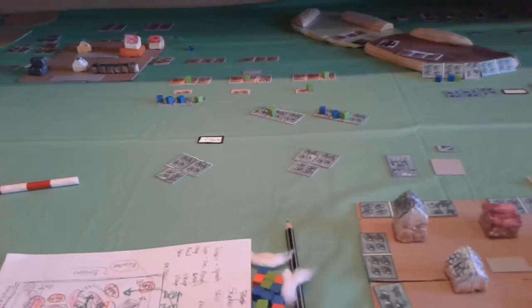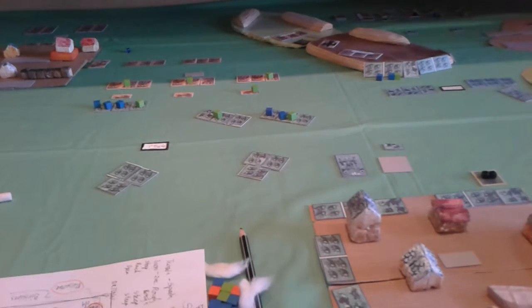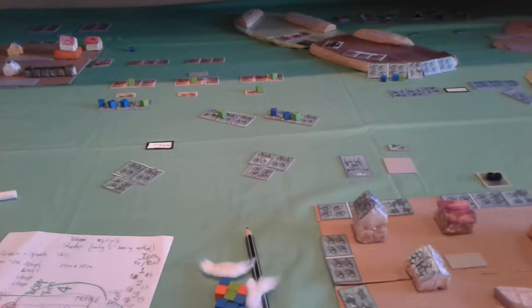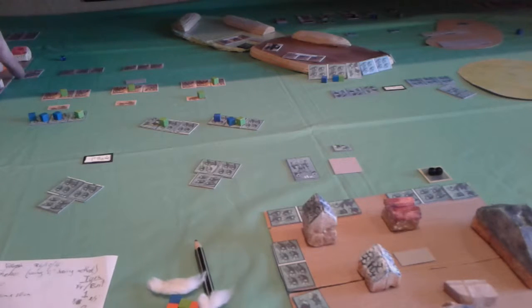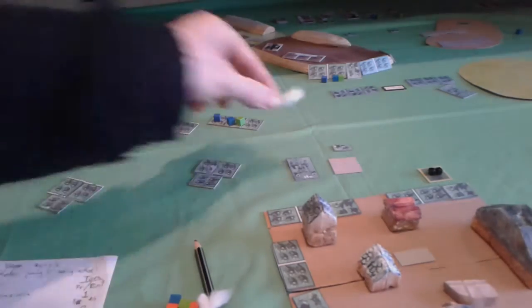Let me go through a turn to show how the game plays. There are five phases per turn. The first phase is artillery, which occurs simultaneously. We have heavy artillery here and artillery there, though some won't fire as they'll move forwards instead. You check range — at the moment each hits on a five or six. The British rolled and the French rolled, and neither hit, so that's the artillery fire phase done.